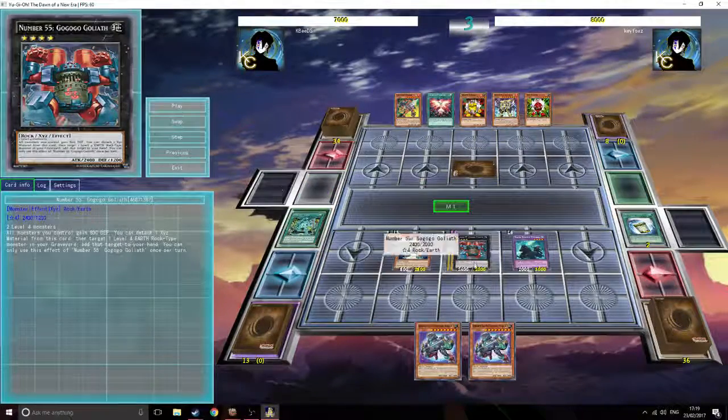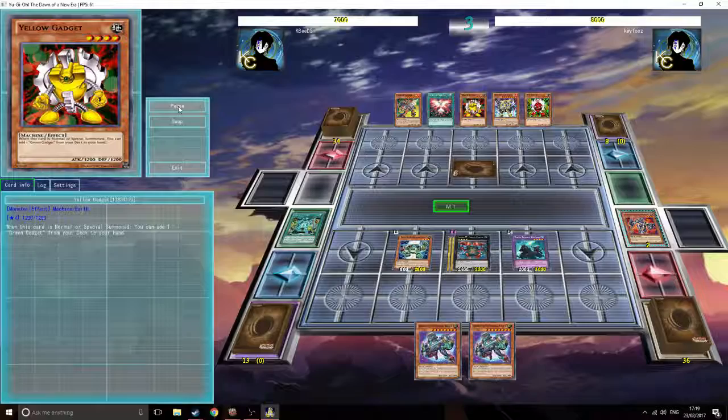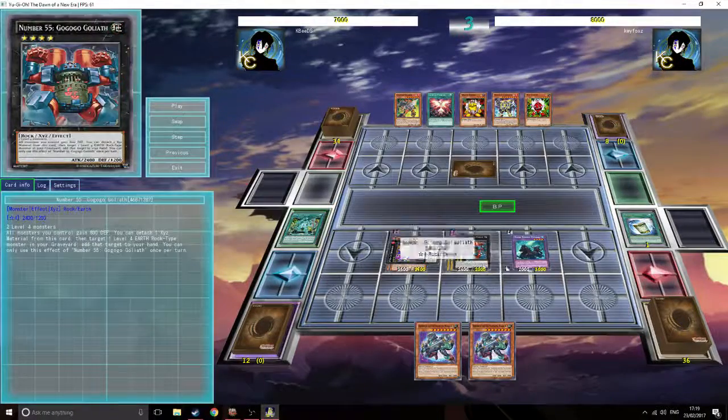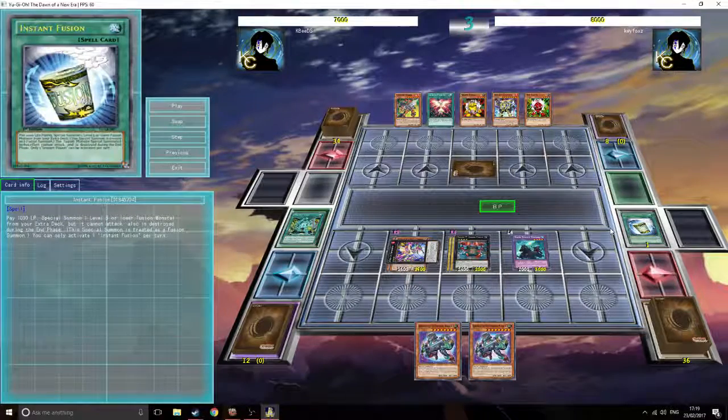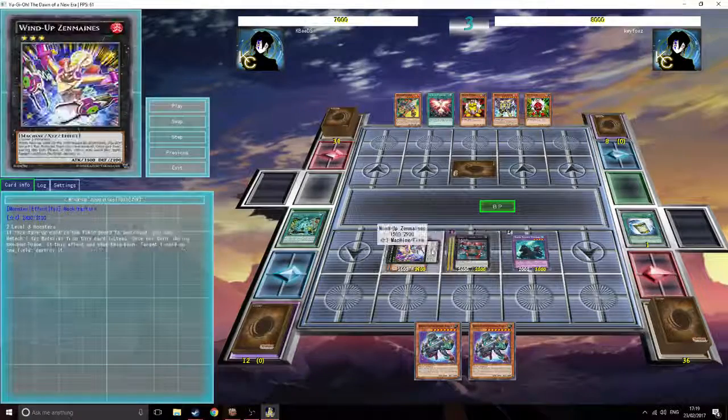That was a poor play by me where I use Instant Fusion for Norden and then go into Zenmaines. It's a mistake I don't make as often - this was one of the very first games using the build. Ideally I wanted to use Gogogogo's Ethyrus effect to bring out Alpha, and then Alpha could have gotten Valkyrion into my hand, and I would play detaching from Zenmaines later.